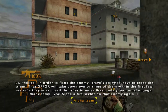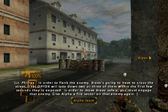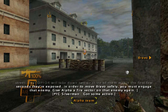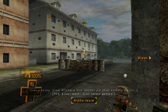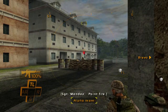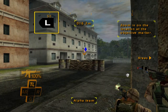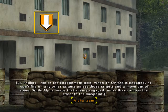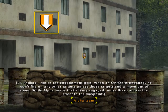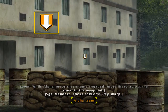In order to flank the enemy, Bravo's going to have to cross the street. That Op 4 will take down two or three of them within the first few seconds they're exposed. In order to move Bravo safely, you must engage the enemy. Give Alpha a fire sector on that enemy again. What can be quite annoying is all the voices overlap at once sometimes. Zoom in on the enemy — I think they've got the buttons there, so they should start firing now. Notice the engagement icon — that Op 4 is engaged. He won't fire on any other targets unless those targets move out of cover. Alpha keeps that enemy engaged. Move Bravo across the street to the waypoint.